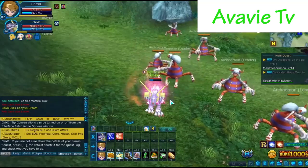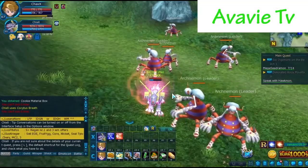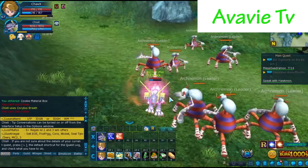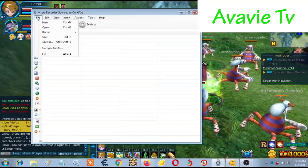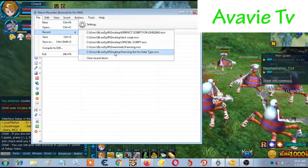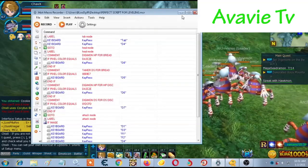First, I'm going to start your Digimon Masters Online game. Then, the JITBIT, of course. So, I'm going to click my JITBIT. Okay. So, I'm going to load my new script. So, I'm going to minimize it.